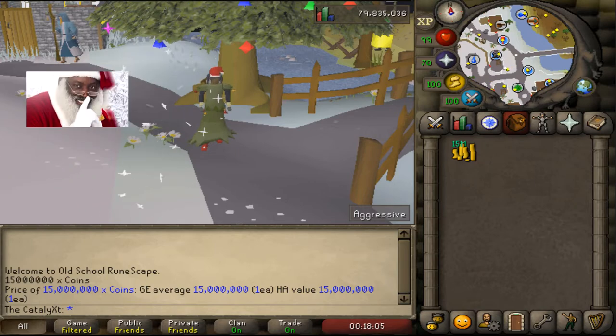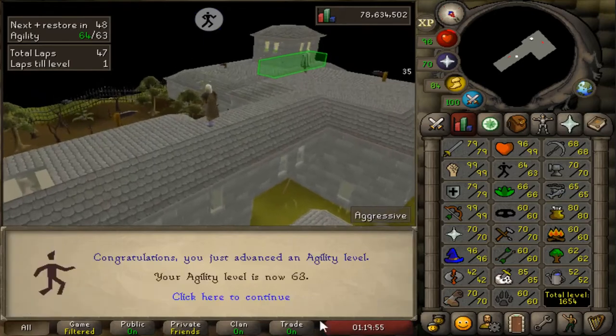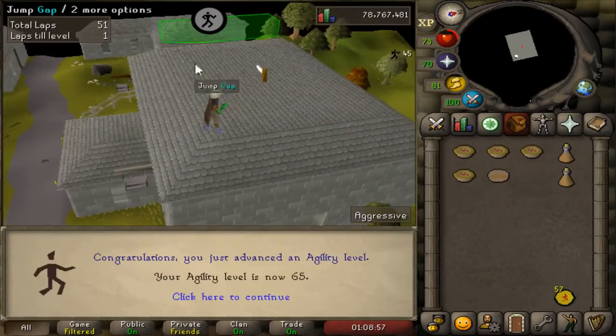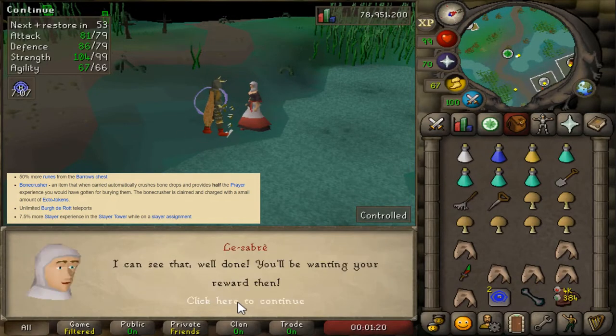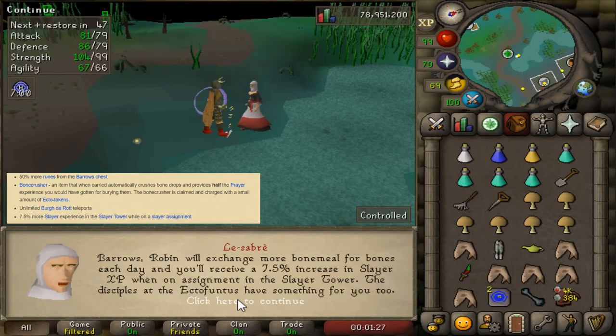Enough of my Santa spiel, let's get into some barrels. As you can see, I'm currently crushing some agility. The reason being is 71 agility is one of the requirements for the Morytania Hard Diary — I'm just getting 66 because that's all you need to summer pie up to the requirement. Not only does the Morytania Hard Diary give access to the Bone Crusher, it also gives a 50% rune boost from the barrels chest, which can significantly raise your profit. So if you guys plan on doing barrels, definitely get that done.